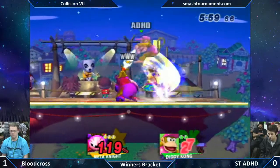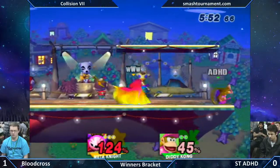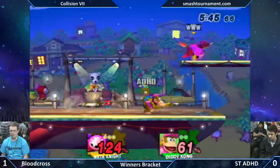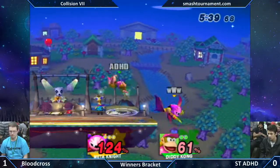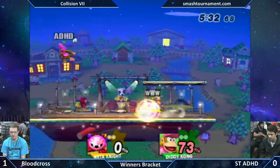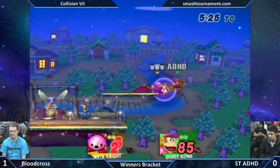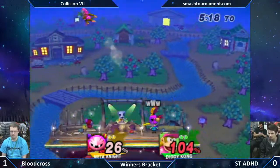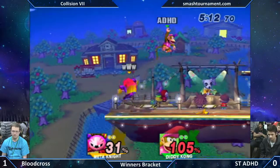Nice grab by Bloodcross. Very good patience — waiting out the rest of the spot dodge and clipping him out of fair with the tornado. I thought he was going to convert that into an up smash. ADHC is relying a lot on his spot dodge right now. Bloodcross wanted to give ADHC's DI a run for its money — but that will put ADHC back into the lead of this set. Smart by Bloodcross, jumping out of the obvious straight. ADHC has no jump here, recovers onto stage. Sloppy by Bloodcross — he got the full jump from the ledge instead of drop-off second jump. And equally sloppy by ADHC — he performed an up tilt when he meant an up smash. Up smash has a solid hitbox range behind the Diddy Kong.